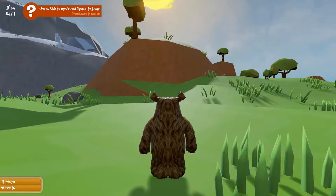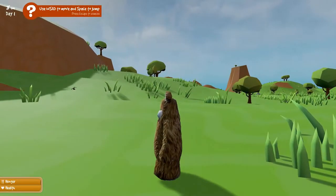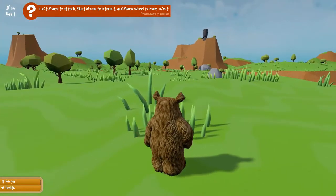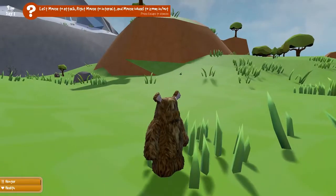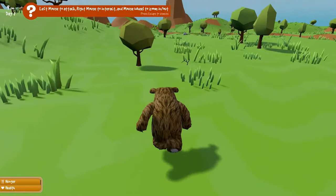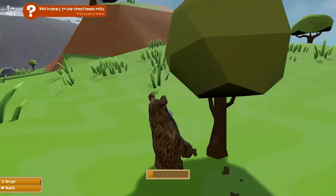The first thing is movement — WASD. I must have missed a key there. Left mouse to attack — it's so cute! And mouse to interact with things like trees. Let's go ahead and — oh wait a minute.